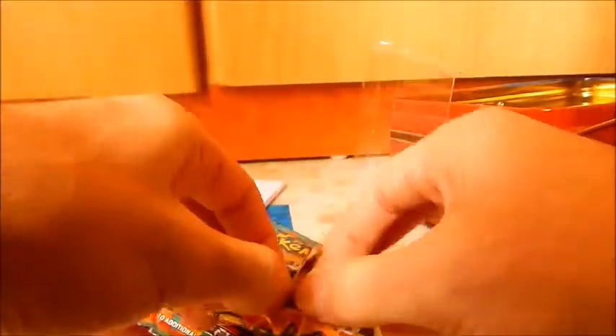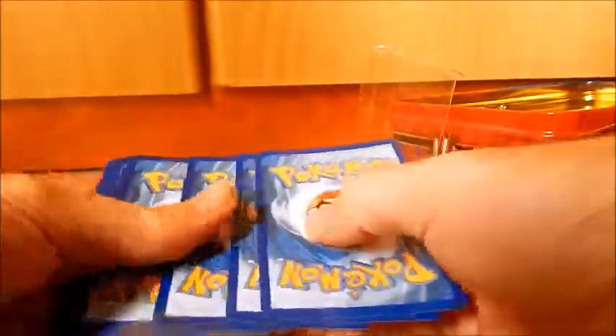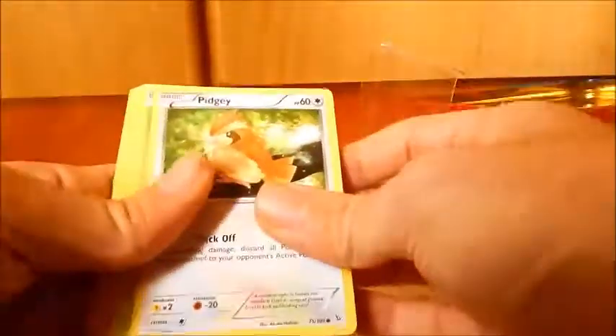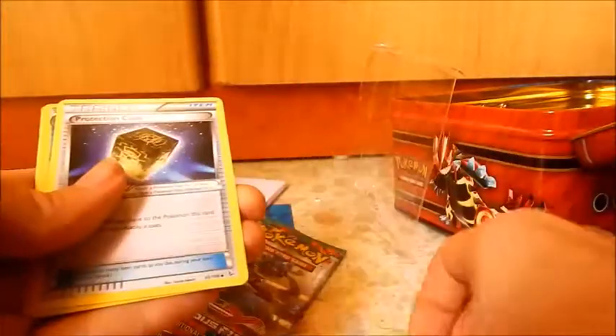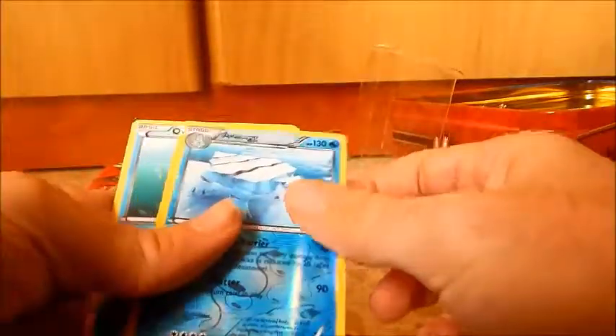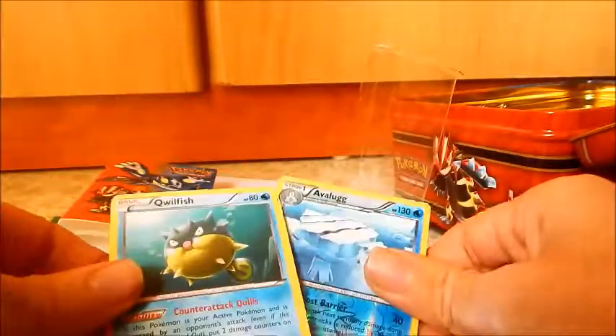Next up, Flashfire. We have: Pidgey, Caterpie, Bergmite, Phoebe's, Geodude, Trick Shovel, Graveler, Protection Cube, Avalugg Reverse, and a Qwilfish. Kind of disappointing.